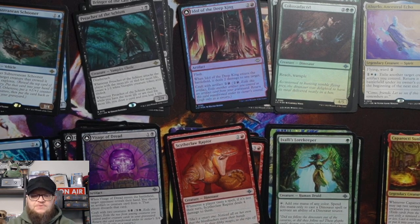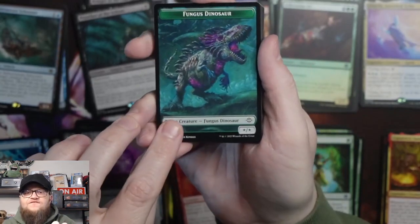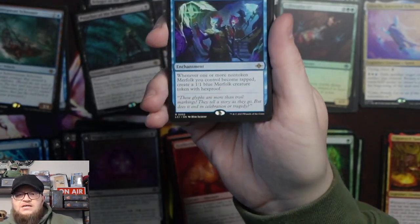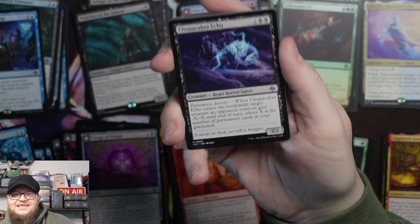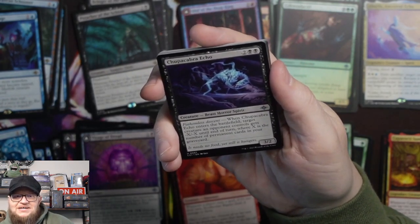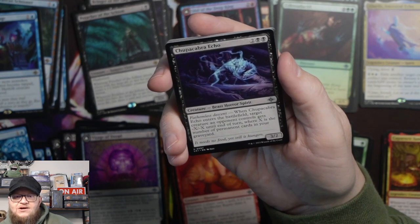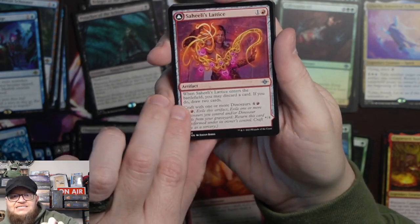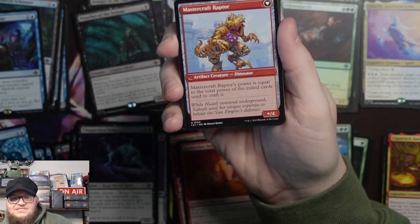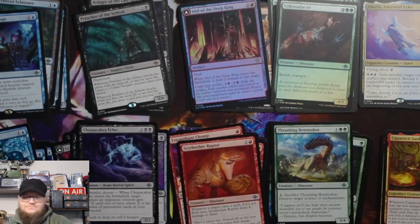Looking forward to that Box Topper. I know it's not a foil in the regular box, but there are some pretty good hits in there — cards I want for Commander. Fungus Dinosaur Token, Captivating Cave. Deep Root Pilgrimage is the rare. We have Eaten by Piranhas, Thrashing Brontodon is back, and we have Chupacabra Echo. When Chupacabra Echo enters the battlefield, target creature an opponent controls gets -X/-X until end of turn, where X is the number of permanent cards in your graveyard. Fun!